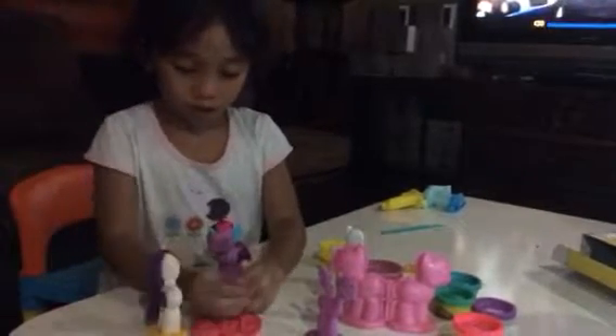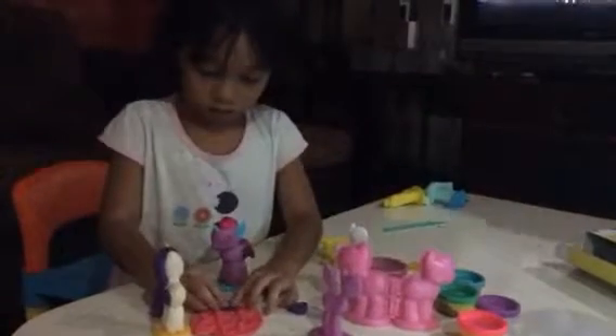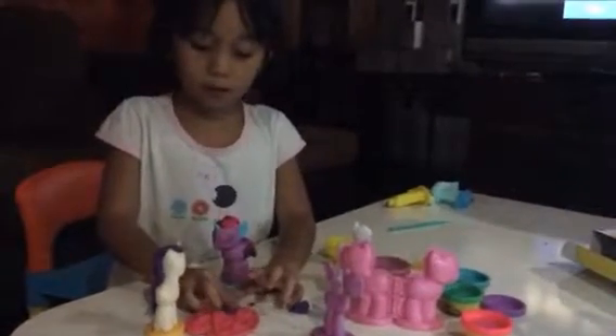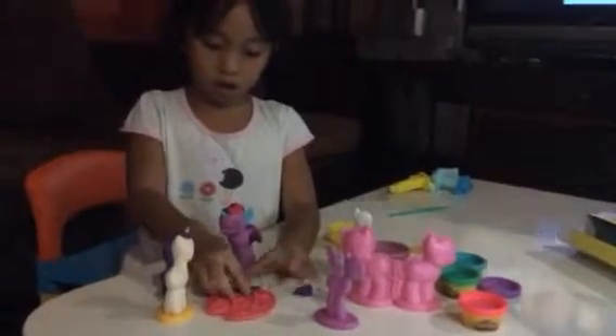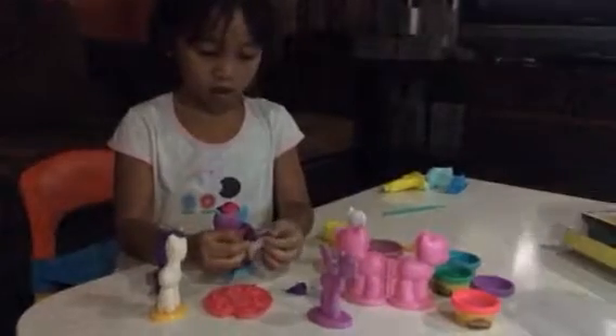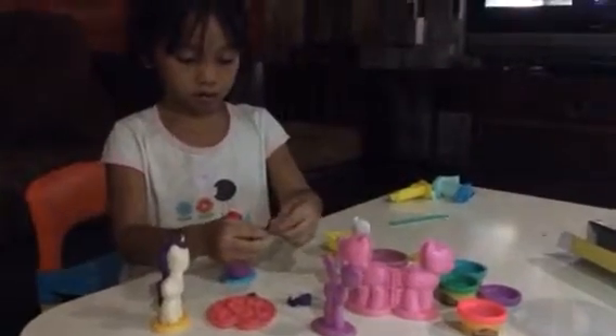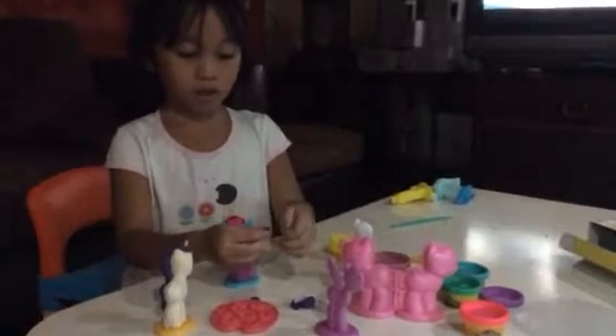We have two little hearts and we need to put it here again. And we need to put it here again and then leave it now. Remove the excess. And here's Twilight's heart.